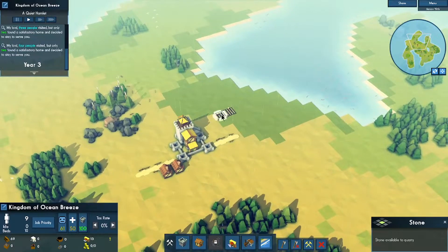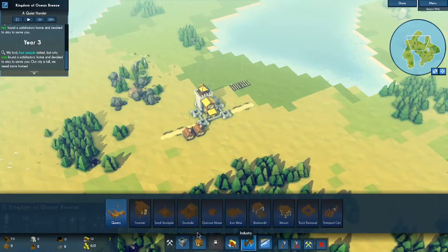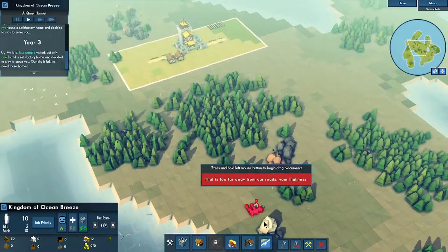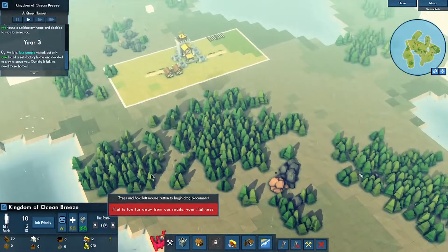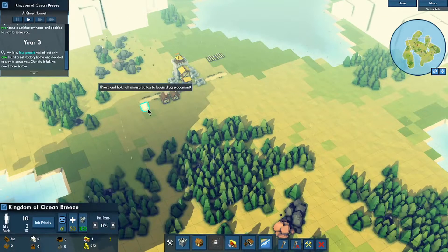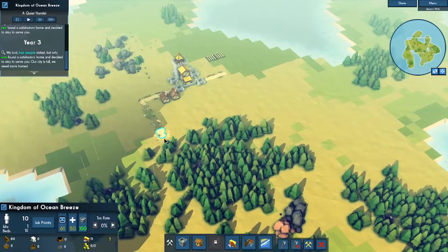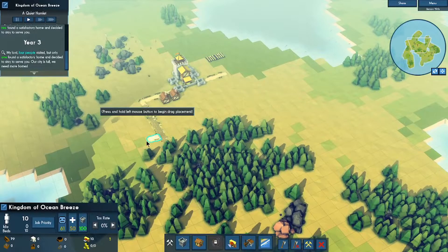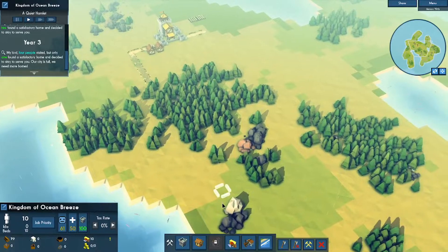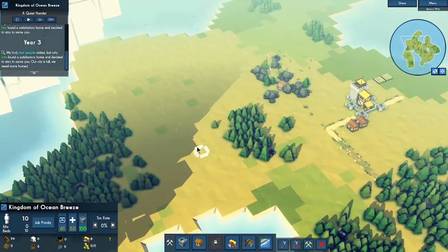It's raining, so that might help. I have the wood, so I need to build roads all the way over to the stone. There seem to be trees in the way. Is there any stone closer? Let's get to building.